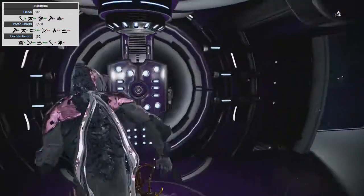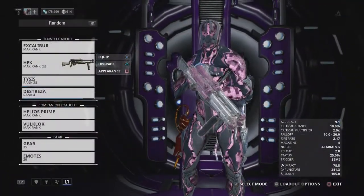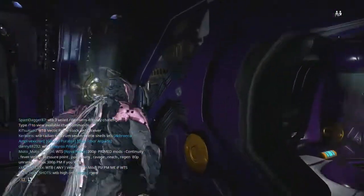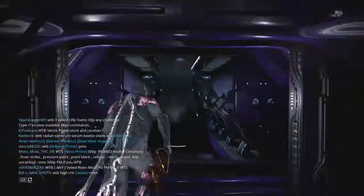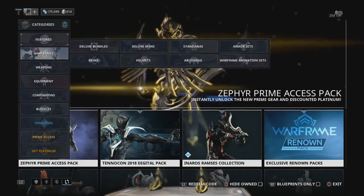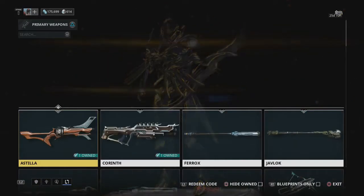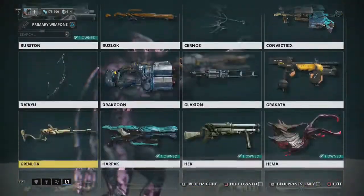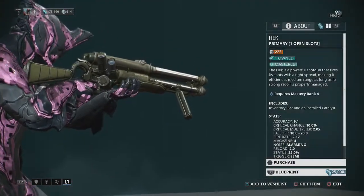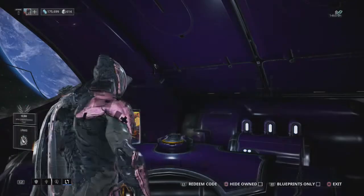So what I'm going to be doing — I'm going to be using Excalibur again for this. We're going to use a Heck build. Let me just quickly check because I forget what the Mastery Rank requirement is for the Heck. If you want to find a good weapon to use, just go into your Primaries and have a look at the Heck. It is Mastery Rank 4, so you definitely should have access to this, and it's a very good shotgun.